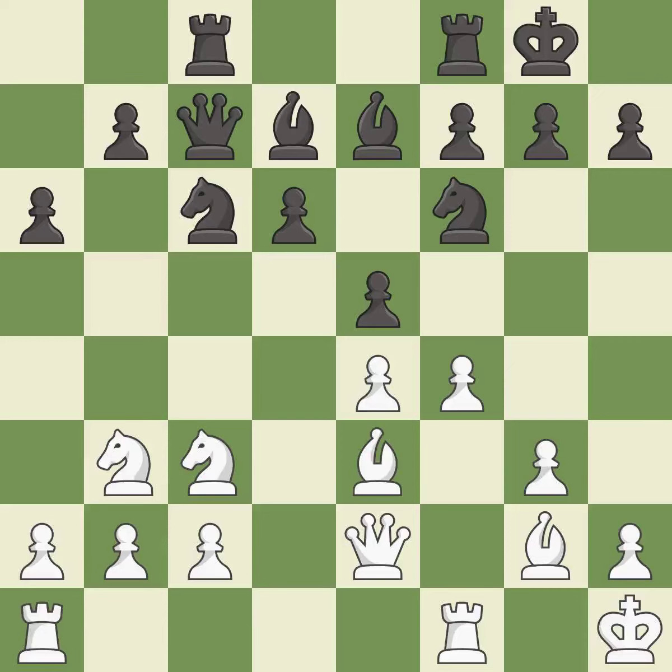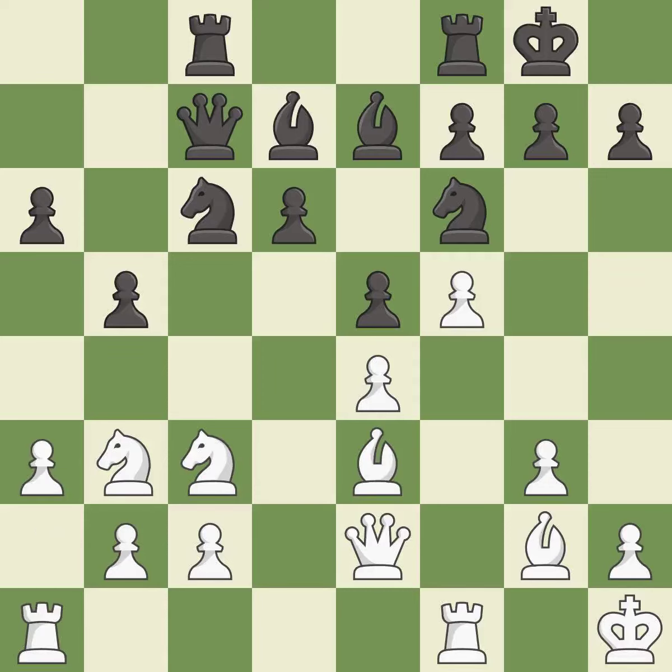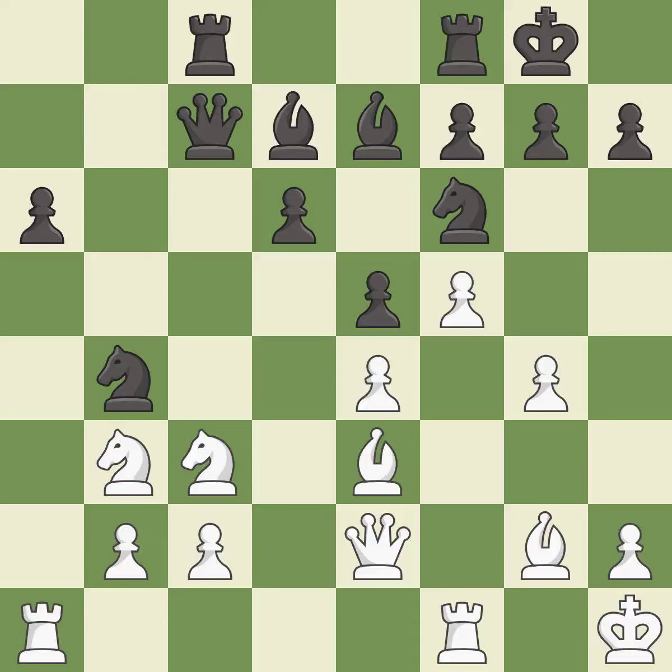The rooks can see each other now, allowing them to provide mutual defense — it is best. This maintains the balance in material with a good trade — it is best. This threatens to win a pawn — it is best. This threatens to kick a knight — it is best. This threatens to win a pawn — it is good. After all captures, this is an equal trade. This is the only move that works — it is best.